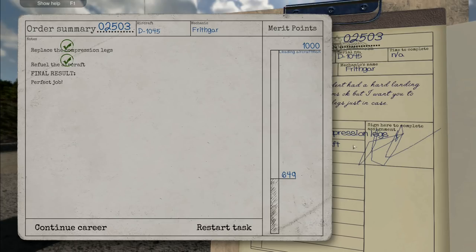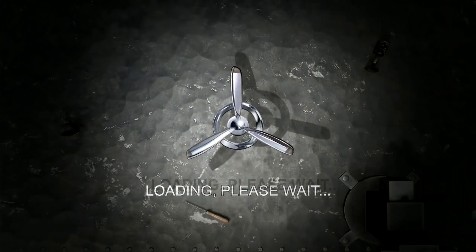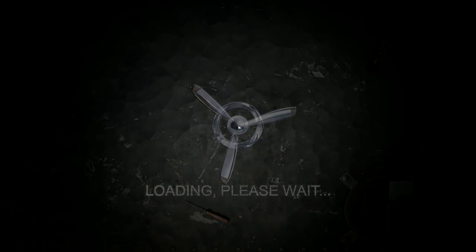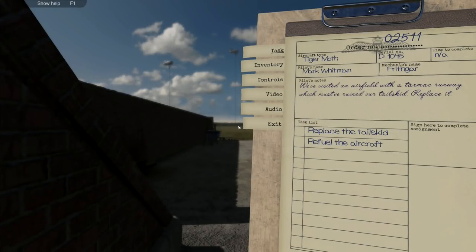Pick that one up and put it back over here out of the way - that's all done, a really nice quick easy job to get things started off with today. Compression legs, fuel the aircraft - perfect job, 30 points right there! We're going all the way up to Leading Aircraftman with 650 points so far. This episode won't be particularly long today by my normal standards - my children are on holiday this week so I'm cutting several episodes a little bit short.